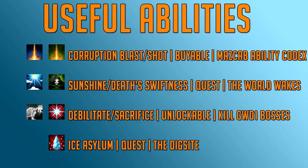Debilitate and Sacrifice are both unlockable by killing Godwars bosses like Kril, Kree'arra, and Bandos — I have guides on these on my channel linked in the description. Debilitate deals 100% weapon damage and then reduces all damage from your opponent by 50% for 7.8 seconds. Sacrifice heals you for 25% of the damage you deal, or 100% if you kill the monster with its last hit. Debilitate is very useful for AFKing and bossing, and Sacrifice is useful in every situation.